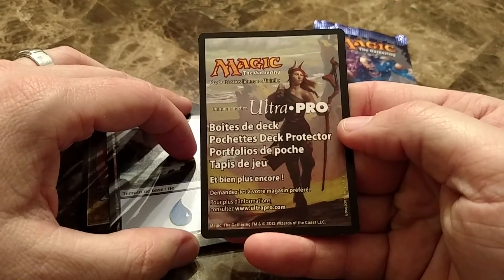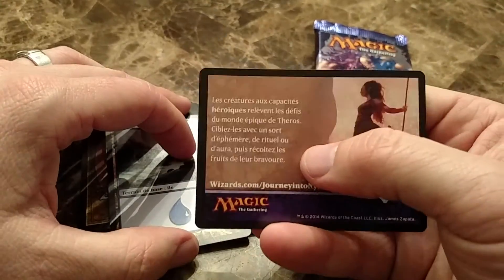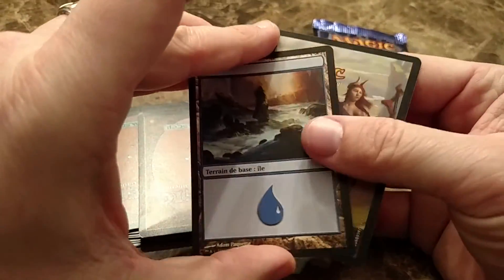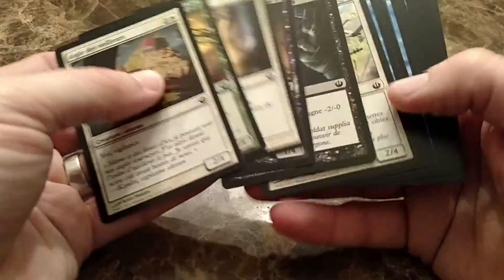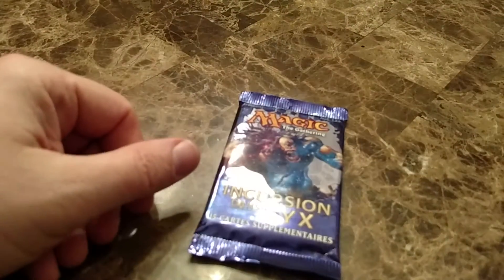That is our French booster pack of Journey into Nyx. We've got our Island, we've got a Hall of Triumph, and a bunch of creatures that show how bad my French is. Hope you all enjoyed. Happy Valentine's Day. Hopefully you've subscribed to my channel — check out some other videos. Thanks for watching y'all.